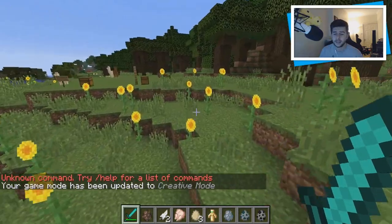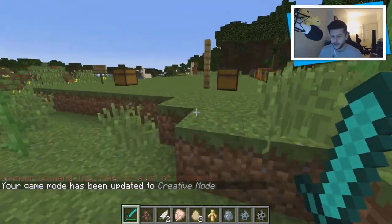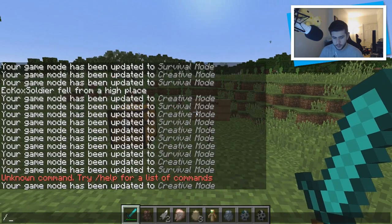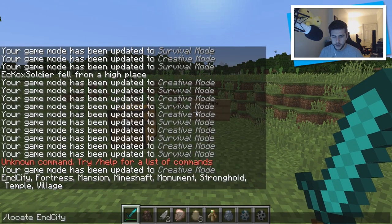There's one last thing I want to teach you about: a command they introduced, which is /locate. If I hit tab, you can locate the end city, fortress, mansion, mineshaft, monument, stronghold, temple, or village. Those are the ones you can locate so far.